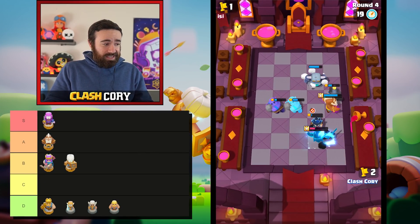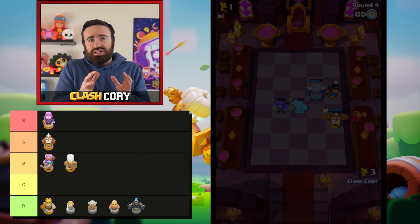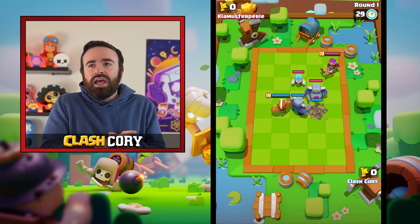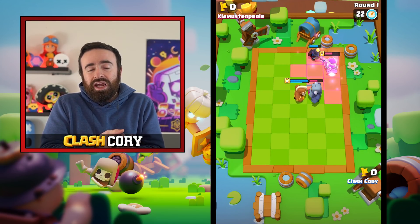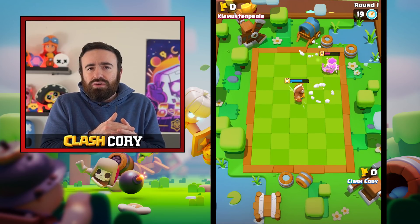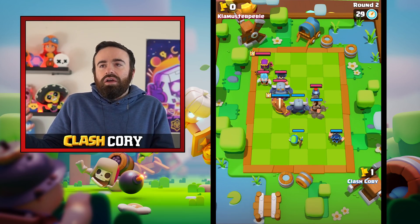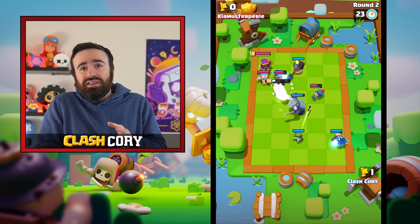The next and last unit in D tier is actually the Mega Knight, and this one might surprise some people. His damage is not high enough, and he's supposed to be a frontline unit that stuns other frontline units, but it takes him so long to get his super. His first two upgrades buff his super but it still takes a crazy long time for it to activate. He just doesn't provide really that much value for the cost. There's another unit on this list that costs less elixir, does some of the same things the Mega Knight does, and is way better at it.